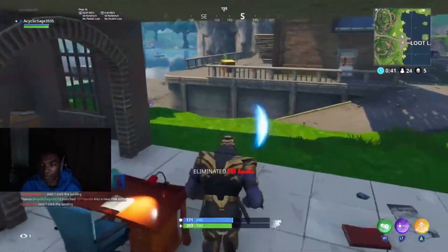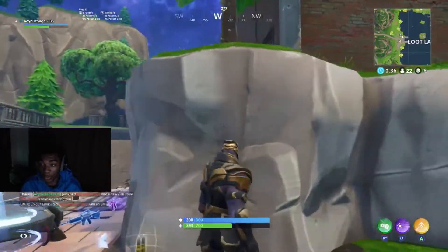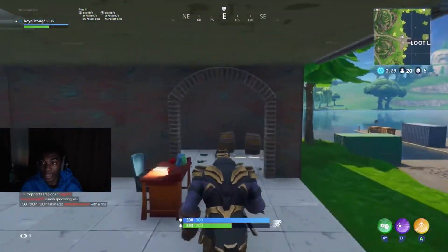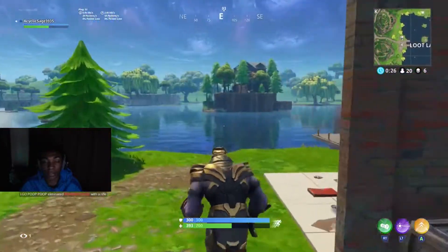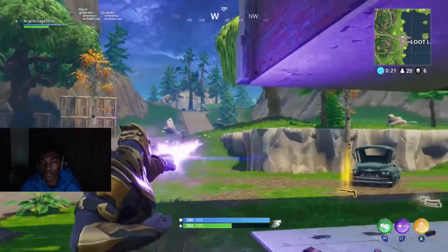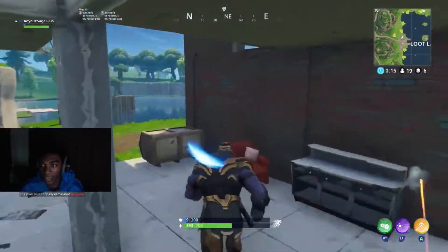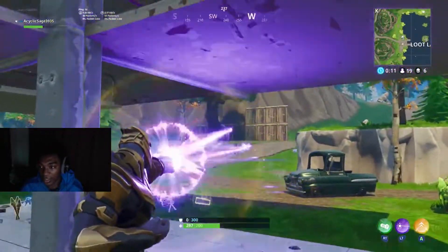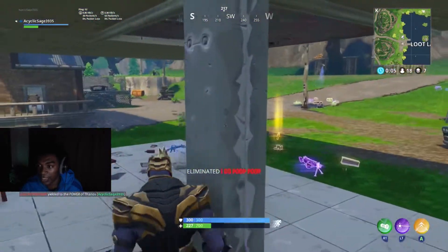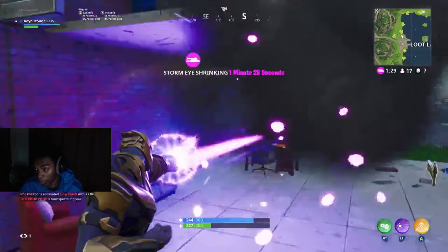Rebuilding your armor by getting kills is super important — as long as you have armor, people can't kill you and can't take Thanos from you. Once you run out of health you die and someone else picks up the gauntlet. The main key is getting kills, staying safe, and maintaining that armor. I'm down to six kills now, and this is my seventh kill right here with the lightning beam, using a metal beam structure for protection from the kids spraying Scars and ARs at me.